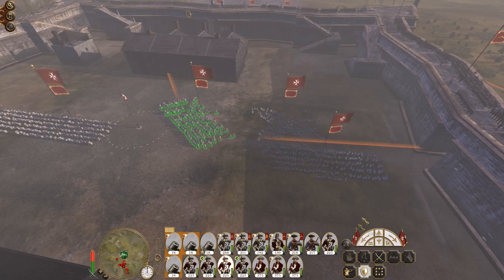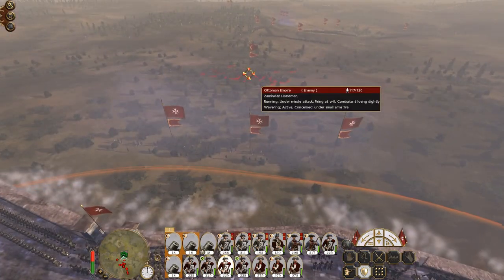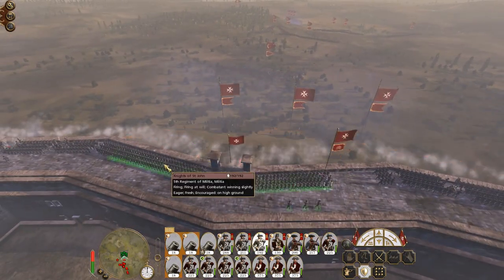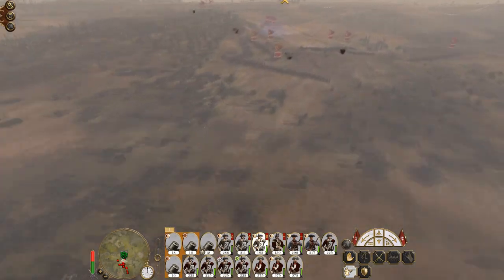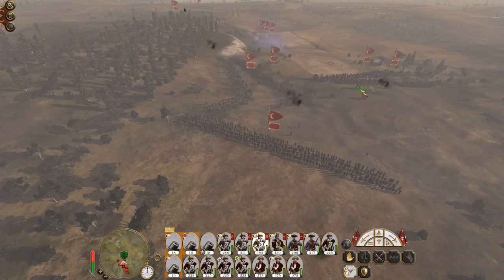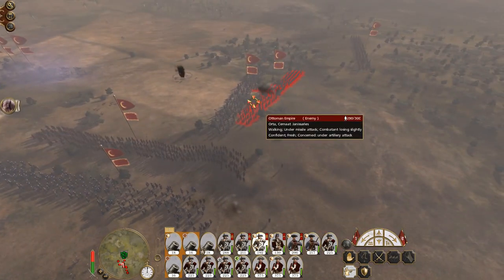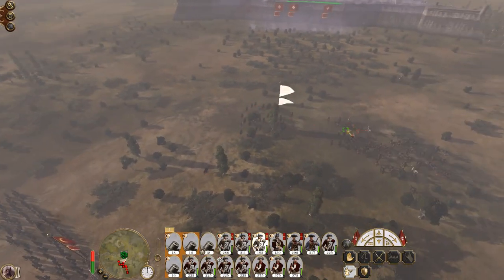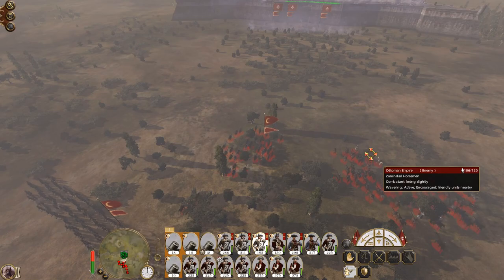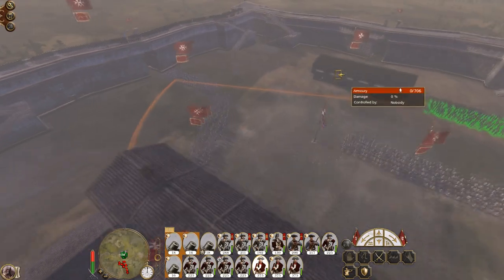At the very least, these mortars up front give us an opportunity to pick off and weaken some of their cavalry. Some pikemen running in. Those horsemen are routed but they'll probably come back — and there they are. They will immediately, I suspect, run back.